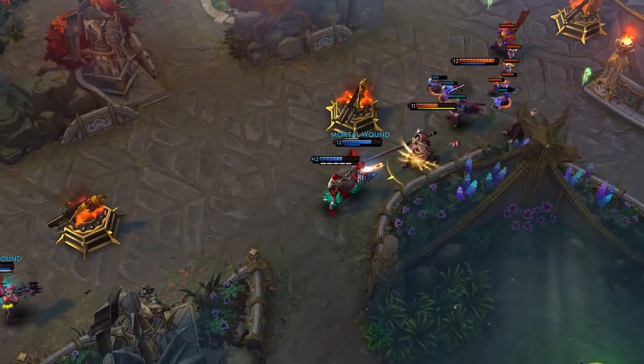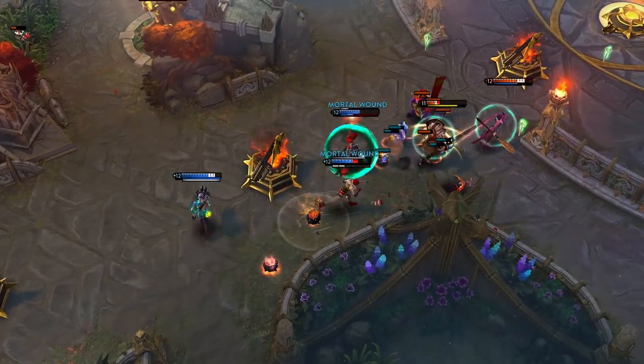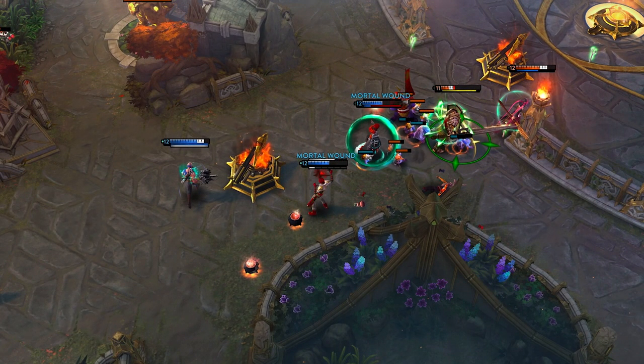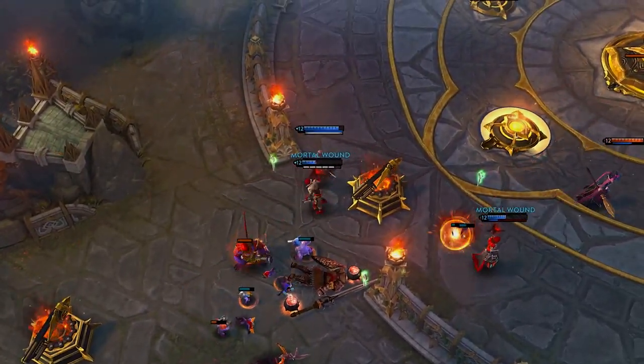Then he turns his attention to Lance while dodging stars from the enemy Celeste. Once Lance is low enough, he uses his last bullet and fires Last Rites. Lance tries to activate Crucible but the barrier does nothing to stop Kane's execute. Thanks to Kane, they manage to turn a bad situation into a win for his team.